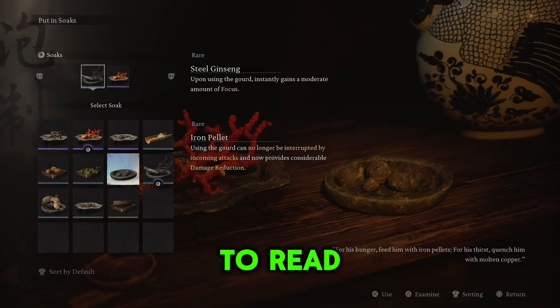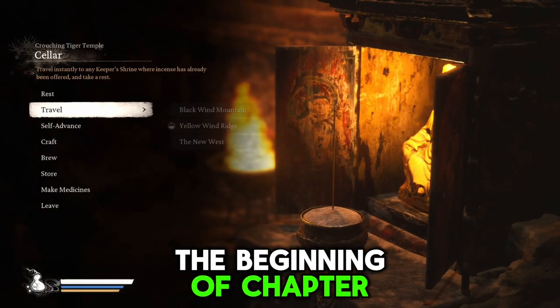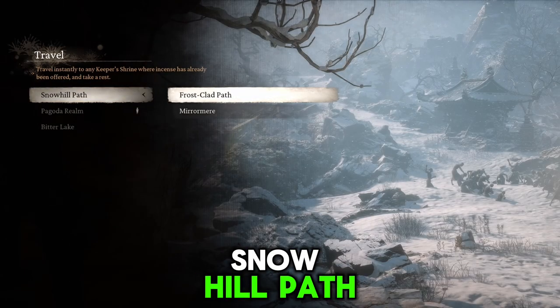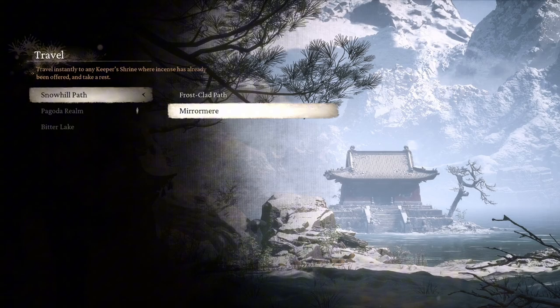This next one is in the beginning of Chapter 3. You're going to want to go to the New West No Hill Path — it'll be the same area where you fought the dragon in Miramere.